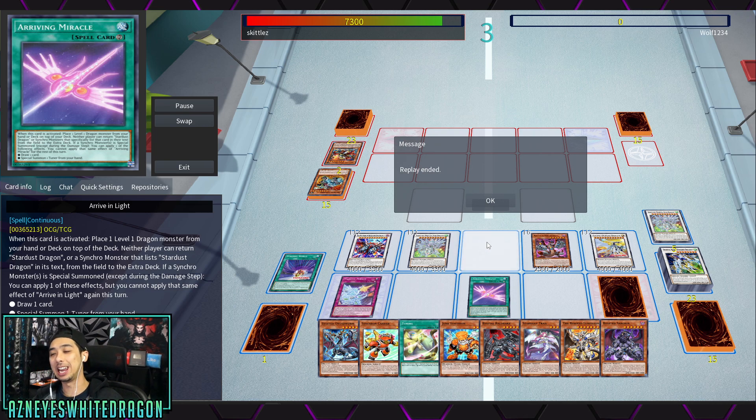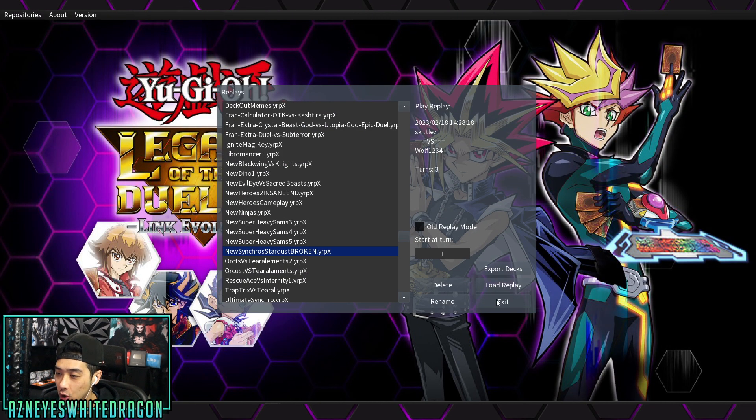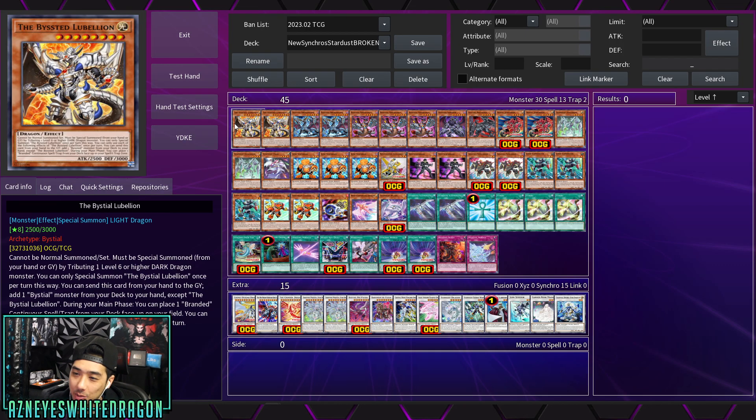This deck profile was insane. This is just how ridiculous Yu-Gi-Oh has gotten, and synchros are definitely coming back. With this play on turn one, if your opponent has no hand traps, this deck can pop off. You saw him go through half of his actual deck turn one, and the entire extra deck turn one via Skittles — big shoutout to him and his build.